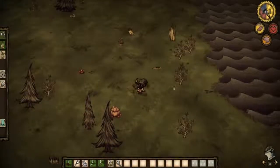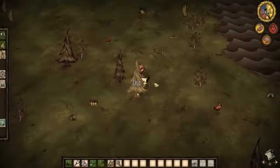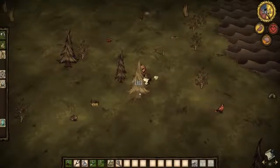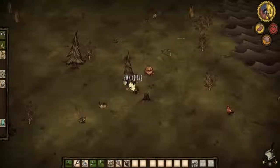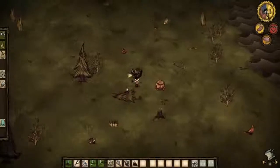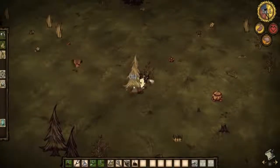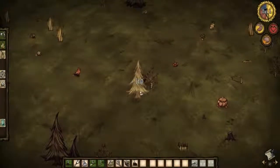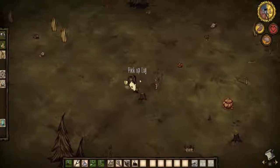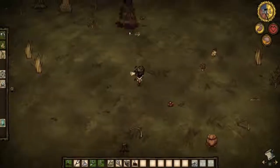Let's make an axe first as you're supposed to. Let's chop down some trees. I think it might be a new map every time, which would be interesting. This is run number two — we know what not to do now: don't go outside at night with just a torch, and don't start losing sanity.